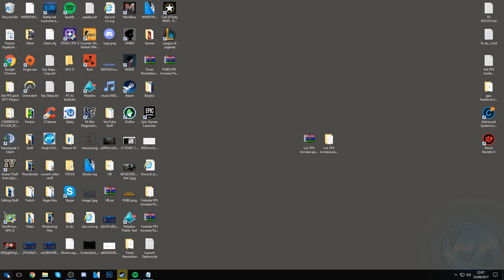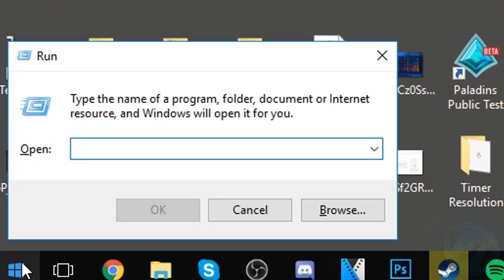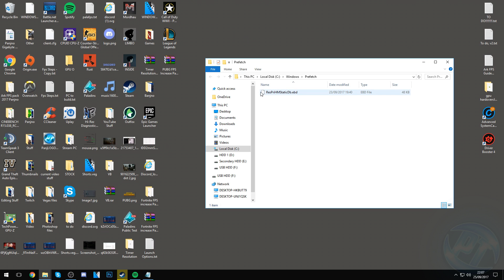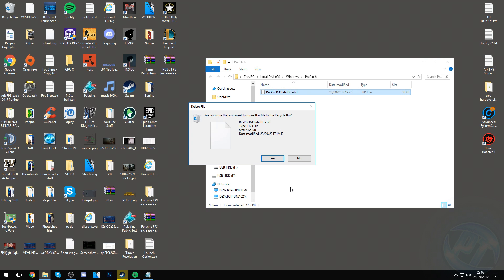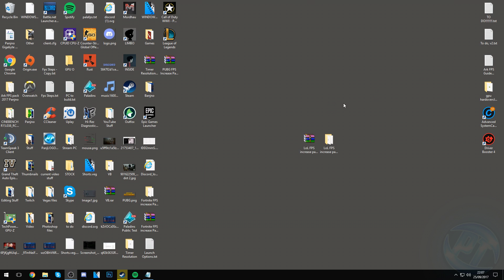Another great thing to do is go to the bottom left, type in Run, and press Enter. Type in prefetch and press Enter again. Inside this folder, do the exact same thing as with the Temp folder — highlight everything, right-click, delete. You'll more than likely find many folders and files in here. If it says the action cannot be completed, do the skip as before. Once done, exit out.